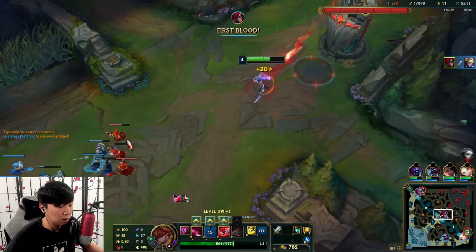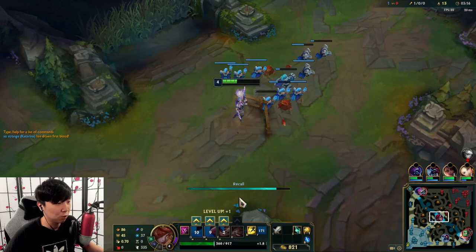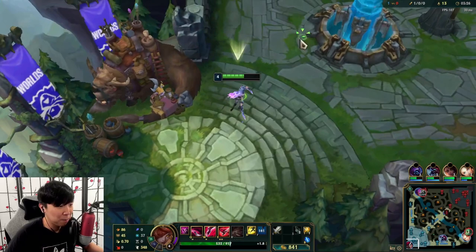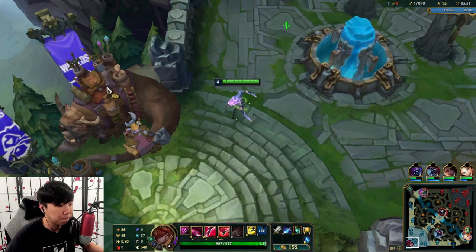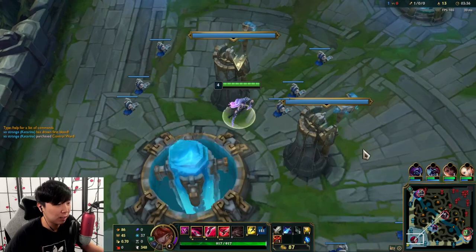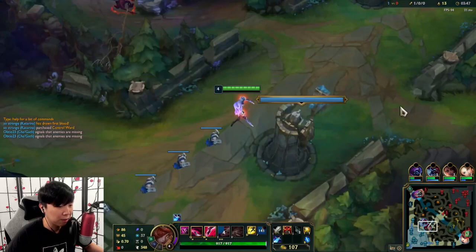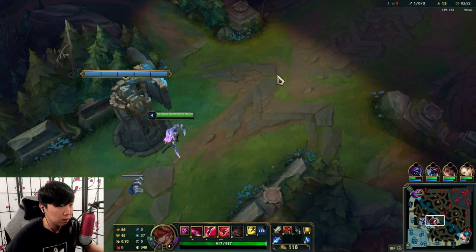He positioned himself to get jumped on again, so I'm taking advantage of that and going in. It's really important to position yourself when you're in the lead — you want to position in a way where you can punish harder. He used E and Flash, so I walk up and E onto him again since he put himself in a position where I could jump on him. I'll go Divine this game — I like the build path. I was going to go Bork but couldn't afford the Pickaxe.